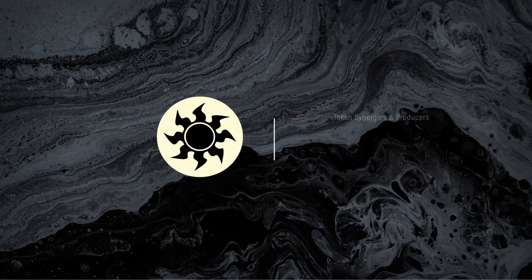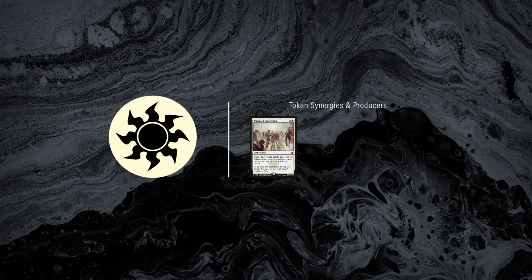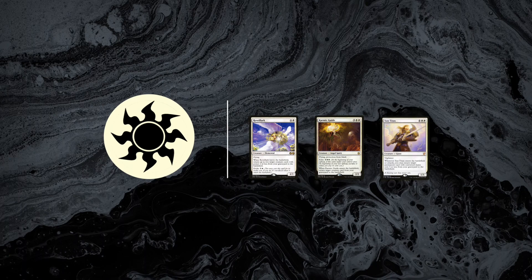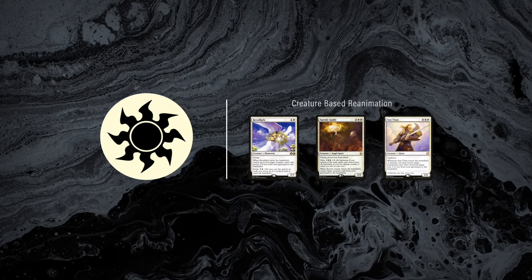White, on the other hand, adds additional token synergies and producers with cards like Anointed Procession, Requiem Angel, and Elenda the Dusk Rose. Reveillark, Karmic Guide, and Sun Titan add creature-based reanimation while helping provide additional bodies on the battlefield.